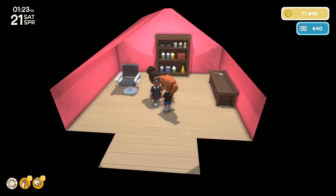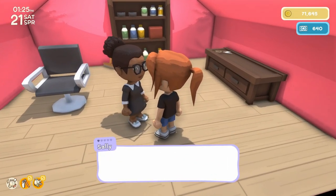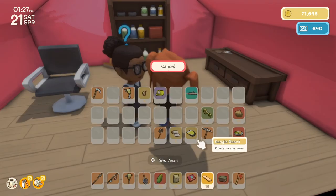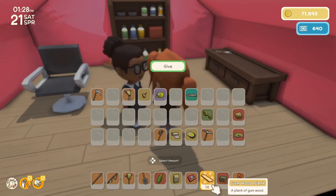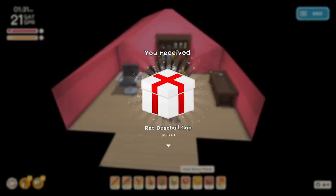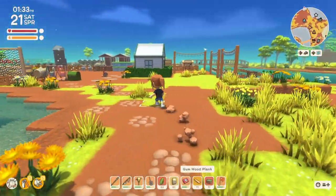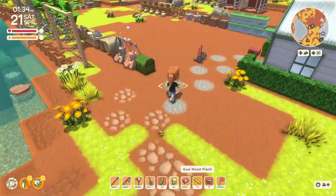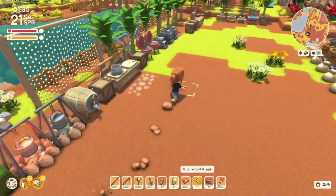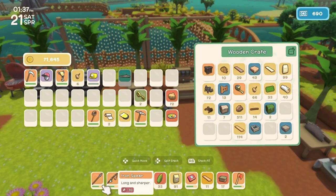Oh, I forgot the tin for Fletch. Here — you found five gumwood plank? I sure did. Let's see what we get for that. A red baseball cap! Okay, we'll put the rest of these away and I'll grab the tin for Fletch.